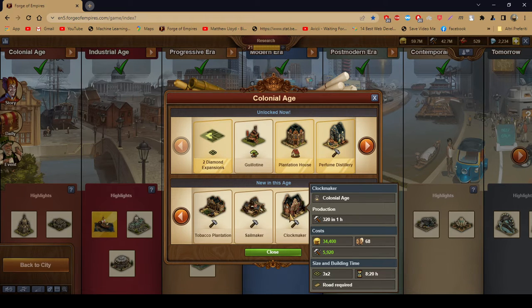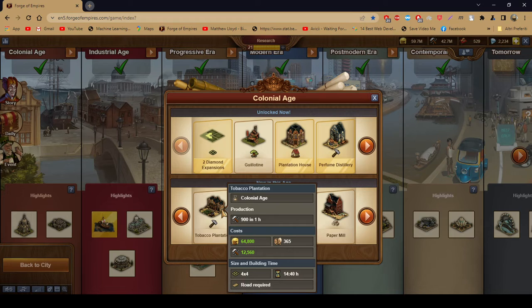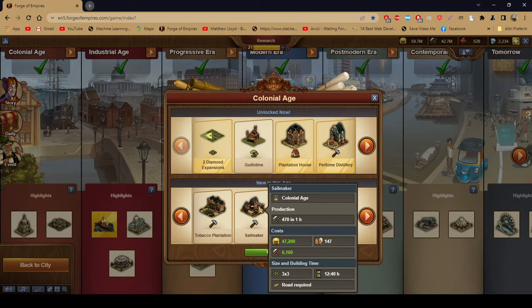As for production buildings, you're gonna love them because they take relatively less space. The clock maker, the sail maker, and the tobacco plantation — the tobacco plantation replaces the farm from the hobbit lodge, and you can carry it to the Industrial Age. The sail maker comes in handy with some of the story log quests.